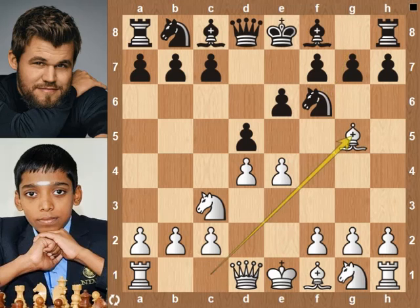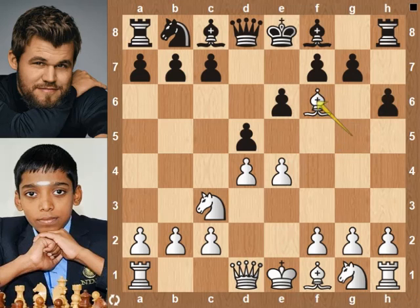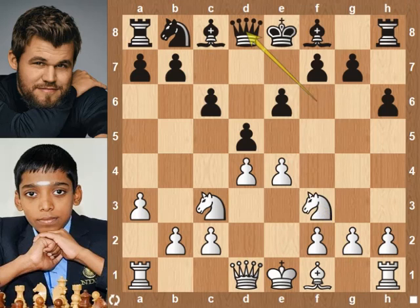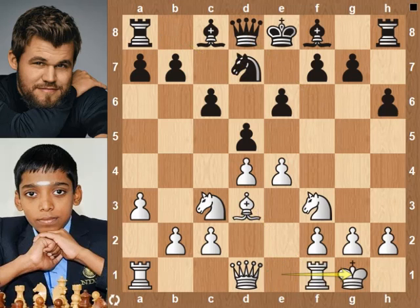Bg5 pins the knight to the queen. h6 — out of the opening book. Be7 is the book continuation. Bishop takes knight, queen takes bishop. a3 stops Bb4. c6, Nf3, Qd8. d3 makes way for kingside castle. Nd7, then castles on the kingside.